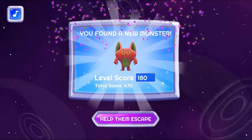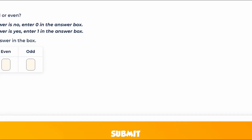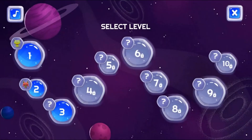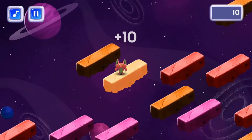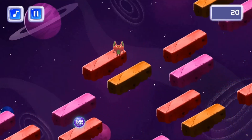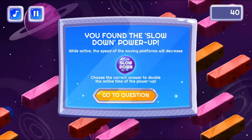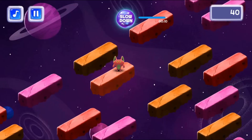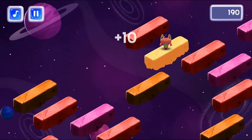In your journey, you'll be able to find power-ups like double points and slowdowns, which can be activated by finding gems, and their duration can be extended by correctly answering a question. Unlock and release the ten different monsters and a spaceship along all ten different levels while you score as many points as possible.